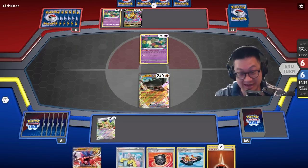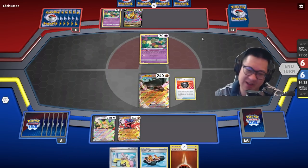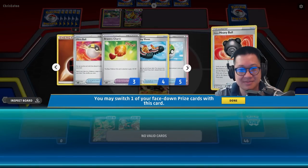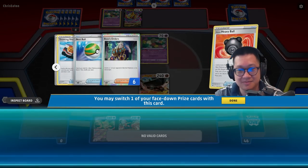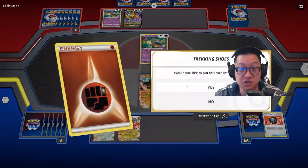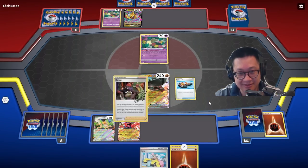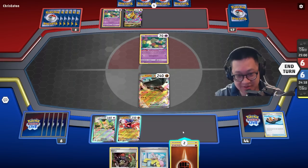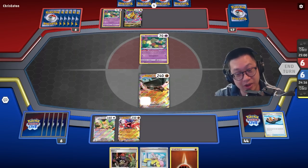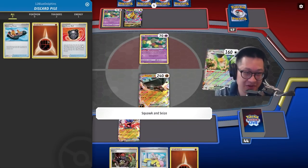Stop fighting with yourself and play the game, Donald. Let's go ahead and do Trekking Shoes — would you like to put this in hand? No, please discard that. Okay, Raihan. In that case I'm gonna hurry up two energies down there, so we won't waste this if we play this right here. And now let's activate this — then we have two energies down here already.